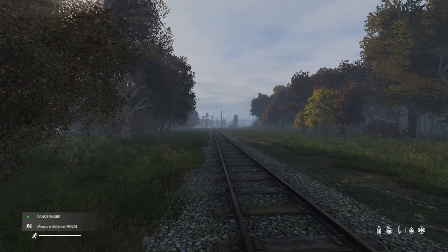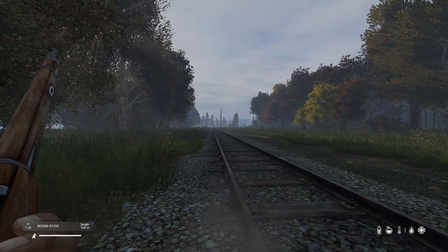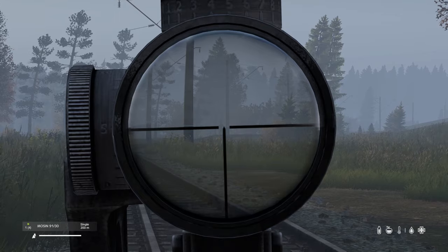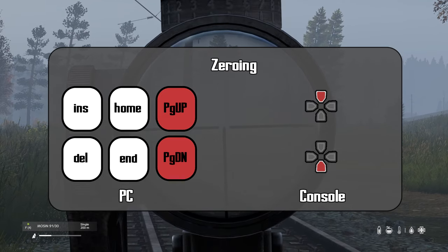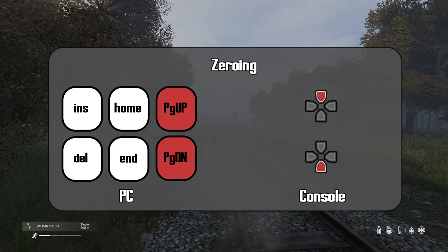Quickly, before we start, I want to make sure you understand how to zero your weapon. To put it simply, zeroing compensates for bullet drop and adjusts the range that your scope will be accurate to. On PC, you can zero with Page Up and Page Down, and on console, with your weapon raised, use the D-pad up or down.